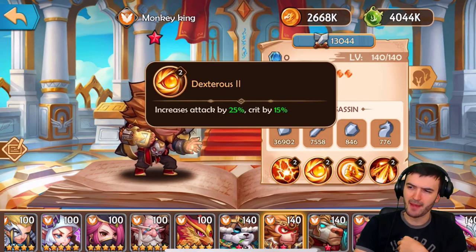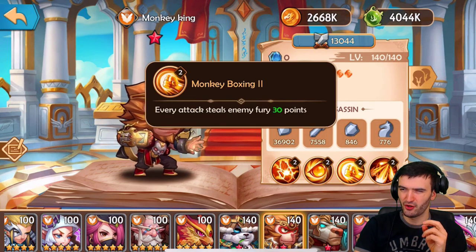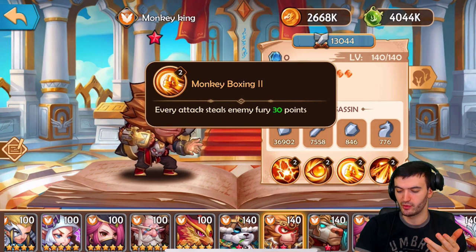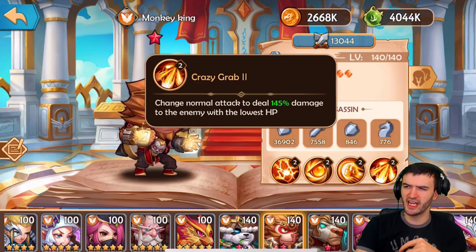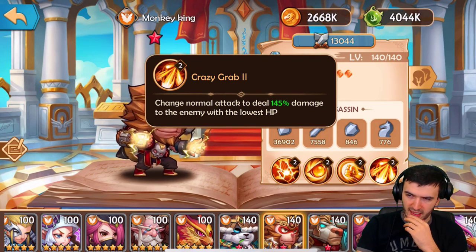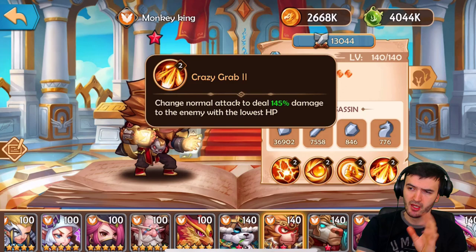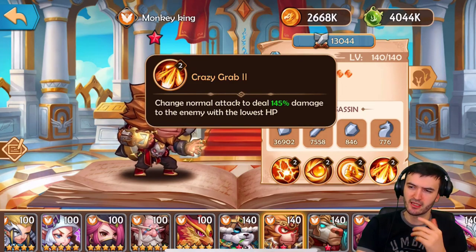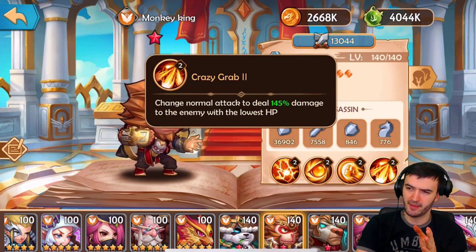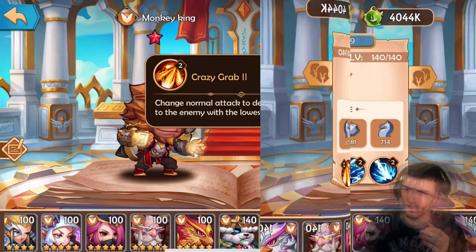If Monkey King gets his ultimate off on a healthy hero, it's really good — but that's the downside. He has passive attack and crit increases, his third ability steals enemy fury by 30 points per attack (negating their ultimate), and his fourth changes normal attacks to deal 145% damage to the enemy with the lowest HP. He's not a hero I'd personally prioritize, but he's not bad either — he's more useful against bosses with a single target than in arena.